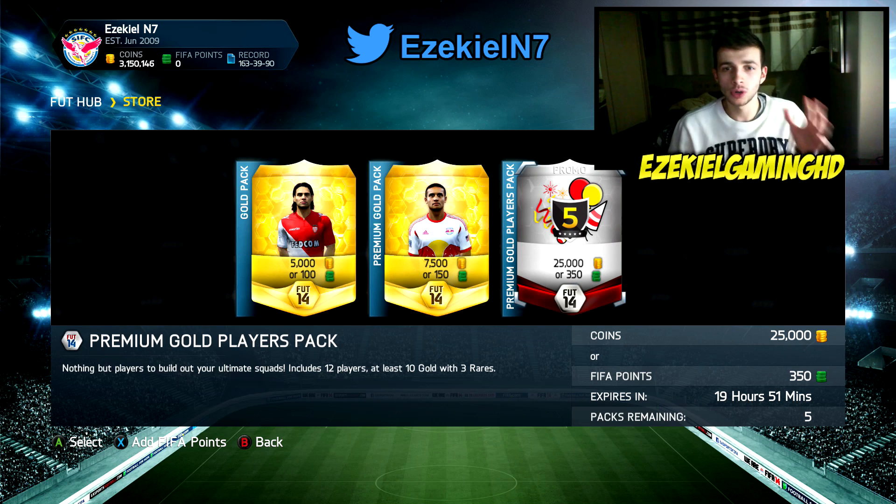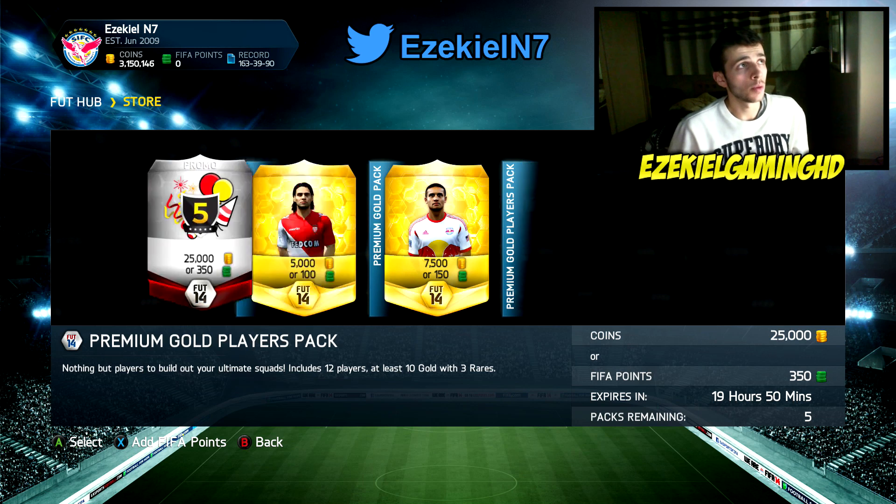If you do want some Ultimate Team Coins, go and check out FIFA Coins today. The link to their website will be in the description and you'll also get a 10% discount code with EzekielG as the discount code. That will also be in the description.